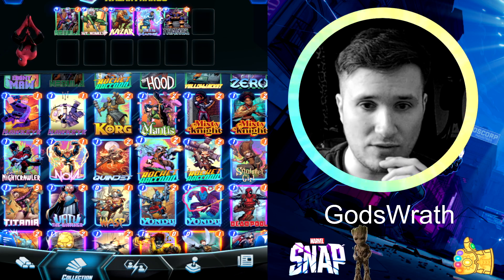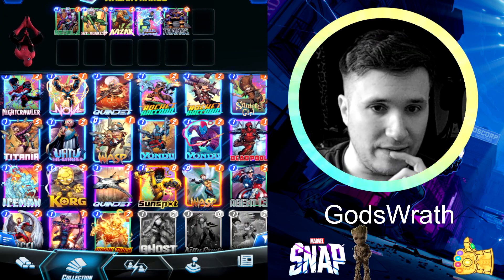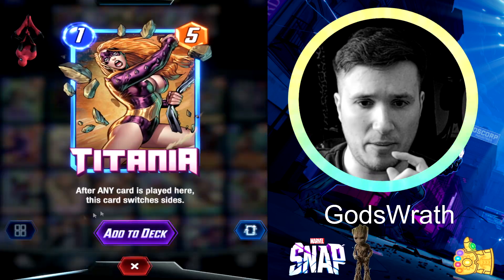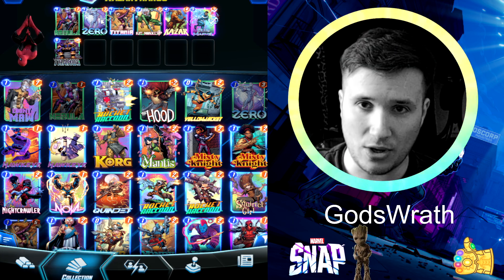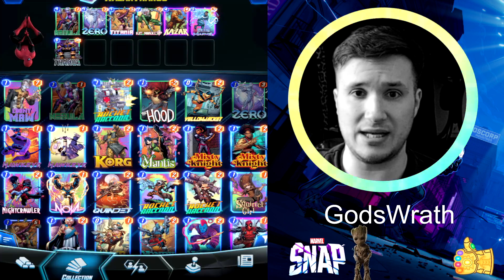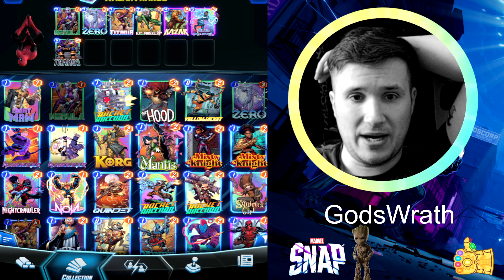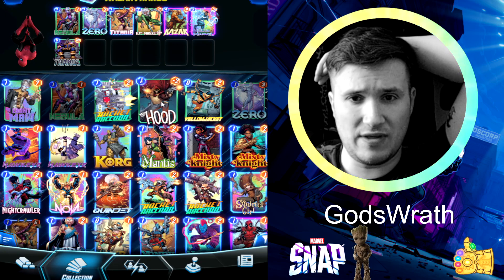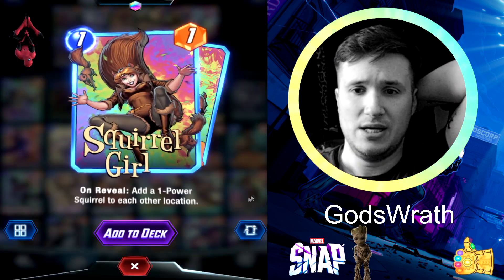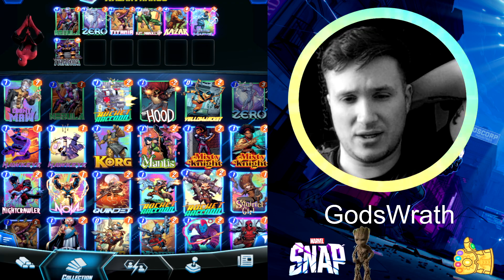Of course, we have Rocket Raccoon. I'm kind of trying to build a little around Hitmonkey since I've been doing a zoo deck in my last video. I like Zero and Titania — they're both 1-cost cards and they're going to make a huge loadout of power. Zero comes in with 3 power, Titania with 5 power. Zero is going to take away the ability of Titania, which leaves us with a 2-8 on the board, which is pretty good.